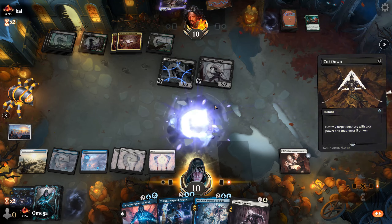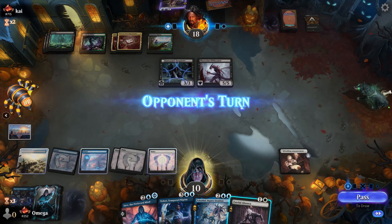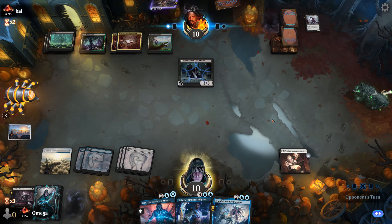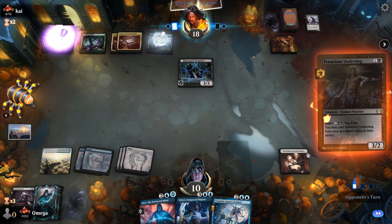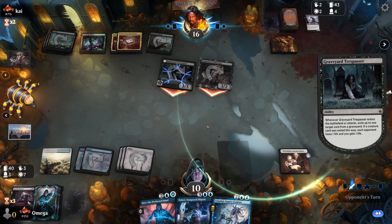I actually want this to die first — he has some instant I think. We will do it anyway and he'll have a main phase after we kill it. Let's make sure, because they can play Tamiyo's Safekeeping or the new version, and I don't want to be on the receiving end of that getting protected.